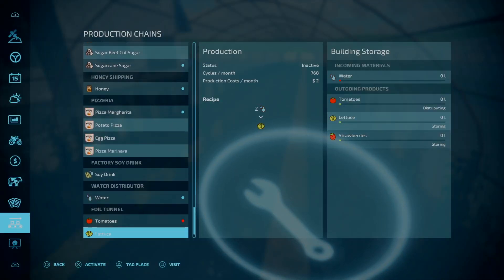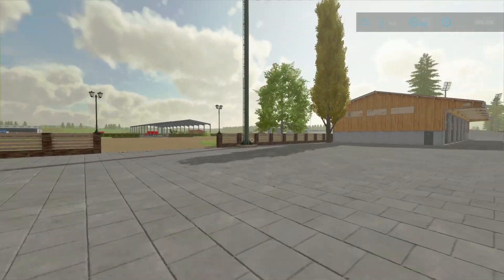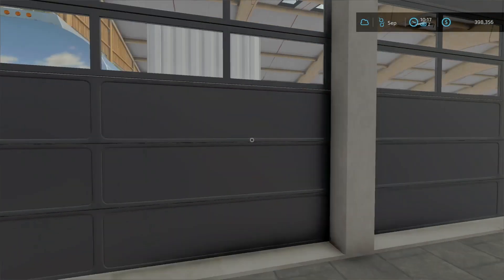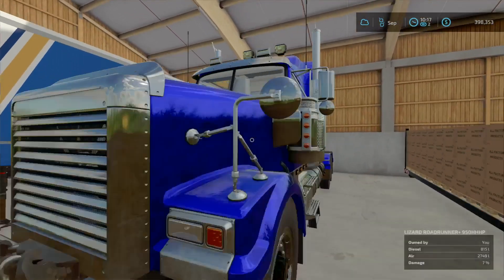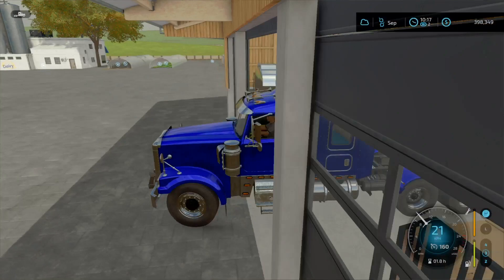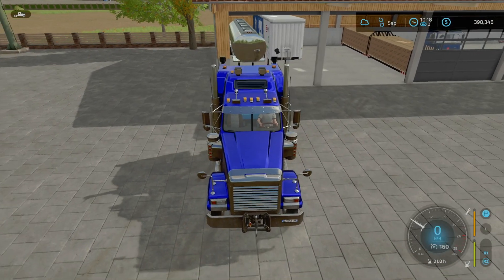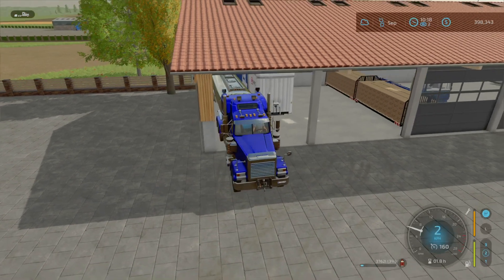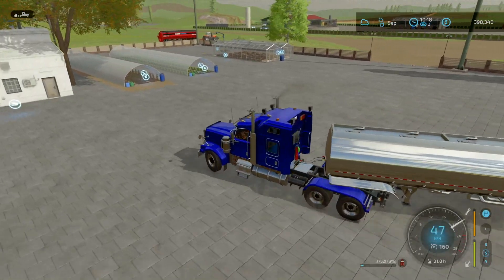This one is the tomato greenhouse which we're going to put water in now — fill all of these up. The loading of the tanker takes quite a while. I want to fill up that entire tanker. Come, my trustworthy old beast. Oh — it's still got some herbicide left in here. Let's get that offloaded.